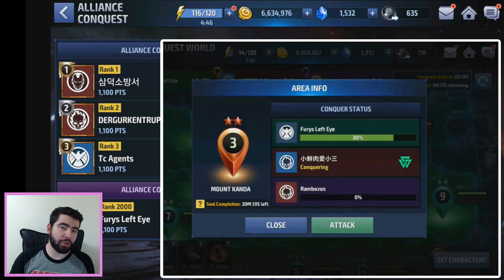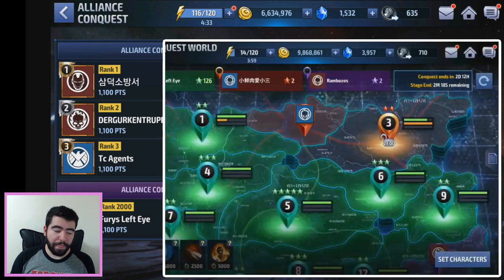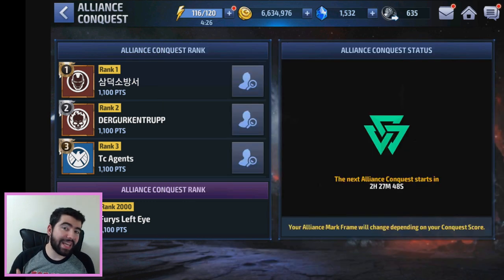You have to conquer a zone 100% in order for it to start sealing and becoming yours. Once conquered, it goes into a 30-minute seal period where it can be contested. If you only clear five out of ten stages, you will not get it — even clearing nine out of ten means you still don't get it. This isn't so important in the first attack phase against AI, but it's very important in subsequent phases when you're attacking alliance member defenses.